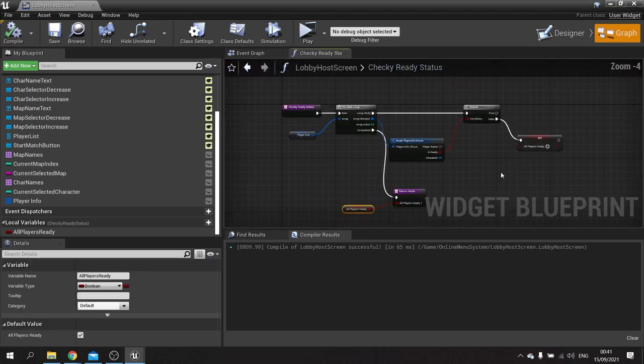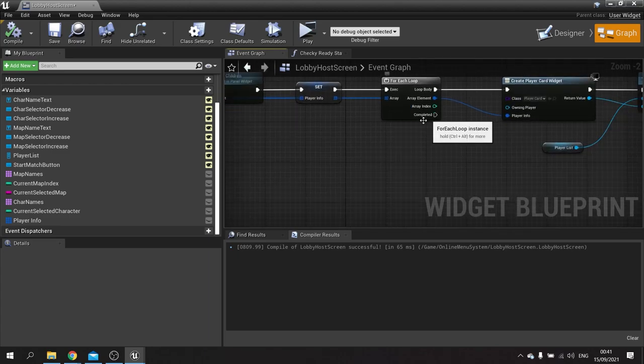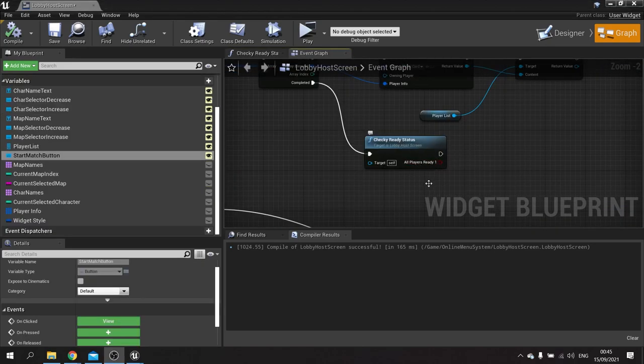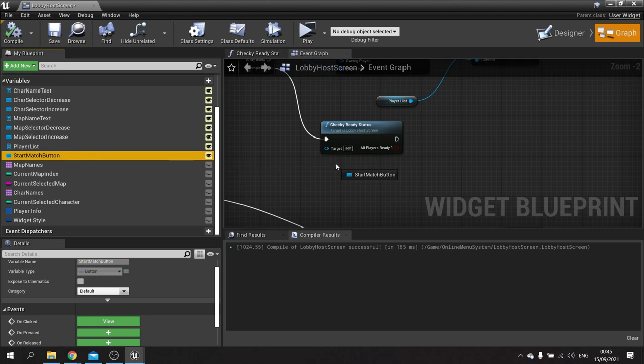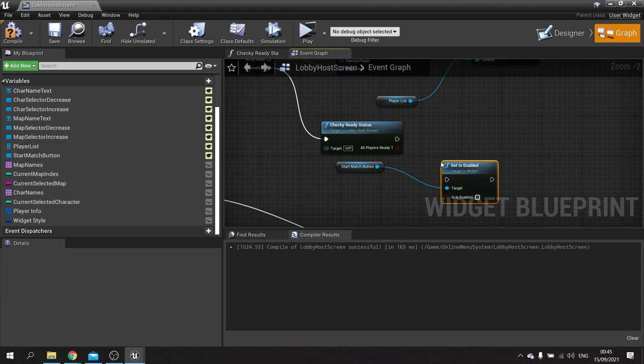That is our status check. Now we want to be able to do that check. On this update player list on completed I'm going to call that function ready status check. I want to use this boolean to decide what the appearance of my start button is going to be, and that's by disabling it. So we're going to take the start match button and do set enabled, connecting that to our boolean.